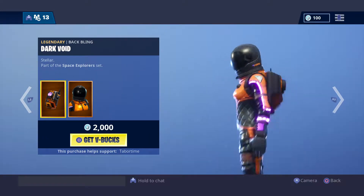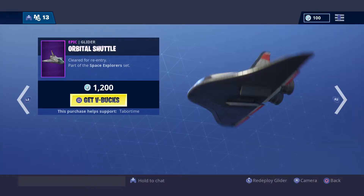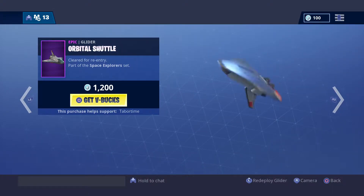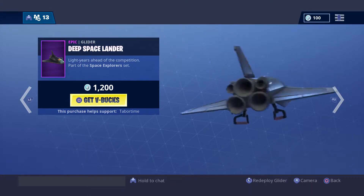Dark Vanguard and Dark Void. I'm a fan of the skin, to be honest. I'm a fan of the back bling and the skin. Robo Shuttle — I like pretty much everything in this set. And the Deep Space Slander, this is probably my favorite out of the two gliders. I don't know, it's just my favorite out of the two, and I like it.